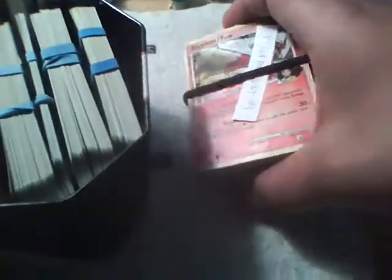Over here we got Platinum Supreme Victors. After I sort them out — they're all in a box sorted by sets — once I put them in my card binder, any extra rares and other good ones will be up for sale and or trade. So we got Platinum Supreme Victors right here, and I'll go from over here, starting with the smallest.